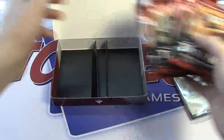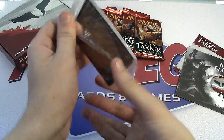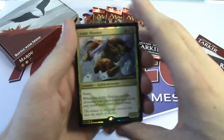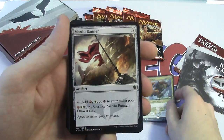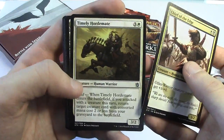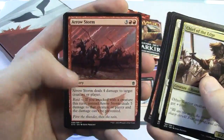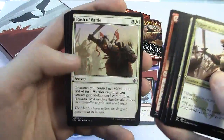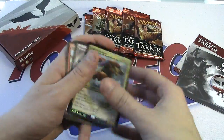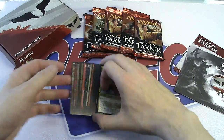We have five booster packs — let's crack right into it so I have a reasonable amount of time for deck building. Our Ankle Shanker promo, Mardu Banner, Outpost, Act of Treason in here — that's kind of sweet. We do get another rare in here — I think it might be at the back. Blood-Fell Caves. So just one rare in the pre-release pack, but we do get a dual land out of it.